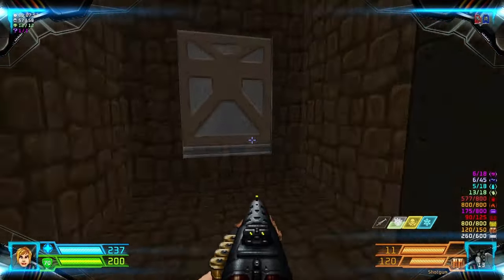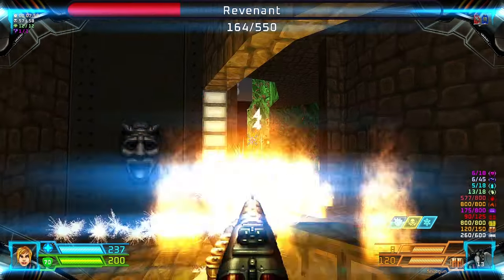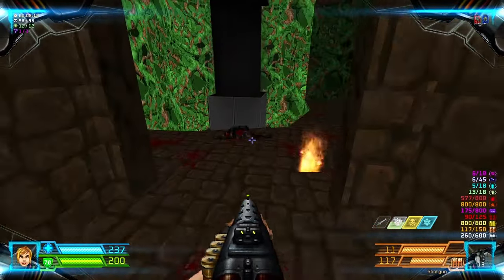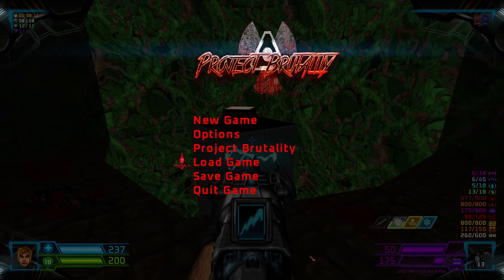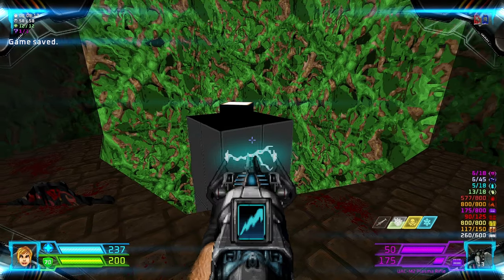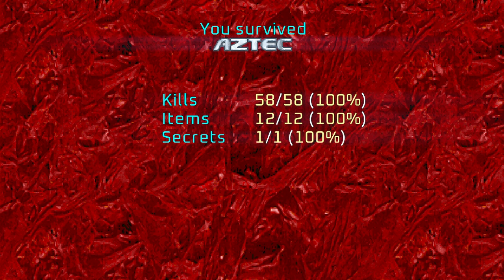We go to the red teleporter, flip the switch, then we go back to the blue teleporter. Now we can flip the switch and it will lower down to the exit. We're done — let's get out of here. That's Map 3, Aztec. I will see you on Map 4. Hanggang sa muli! Paalam!